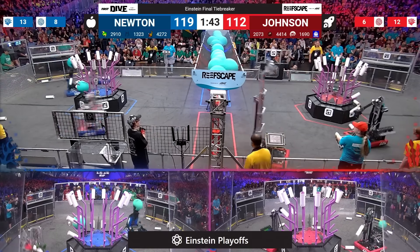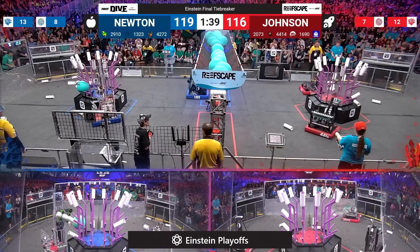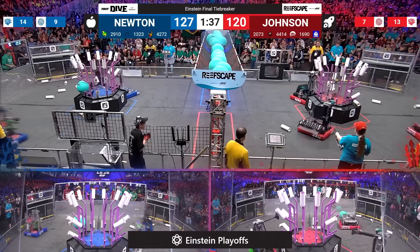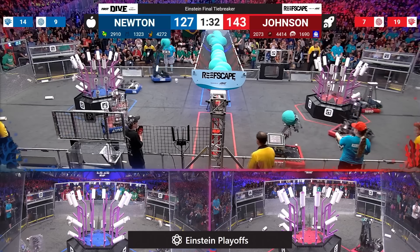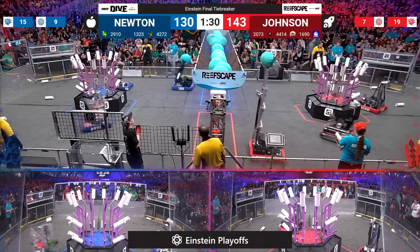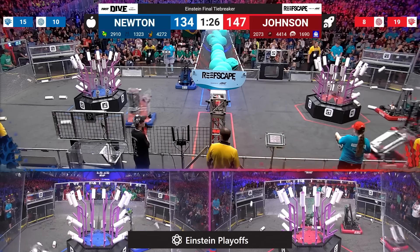20-73 scoring again in the barge. Their partners are turning their attention to the reef. High Tide scoring on level three. Red alliance has run out of room on level four, same with the blue alliance. 42-72, Maverick scoring on level one.